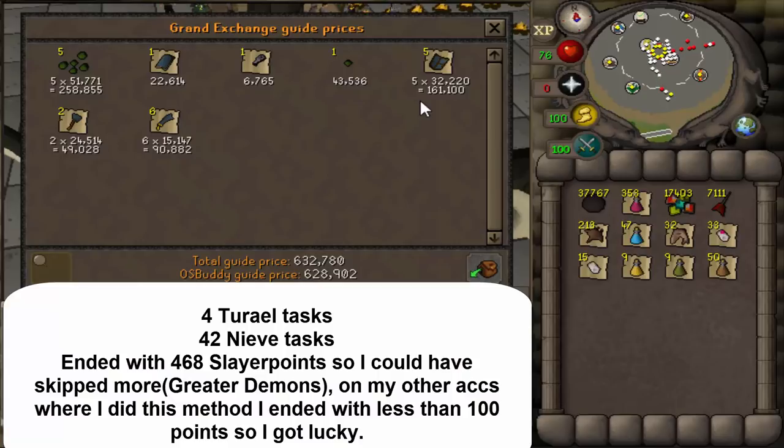It's not as bad as chinning with black chins, and it can be afforded by most people making a new build for PKing. So for the 69 Slayer grind, I think this video works as a solid guide if you ever want to achieve 69 Slayer on a new build using range with a blowpipe and a cannon.